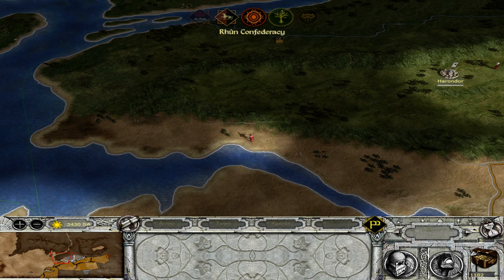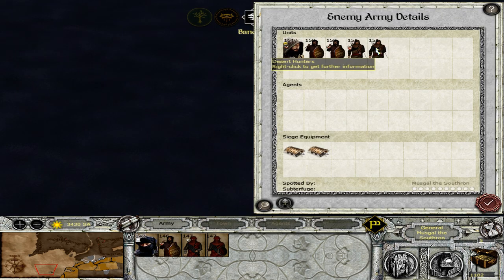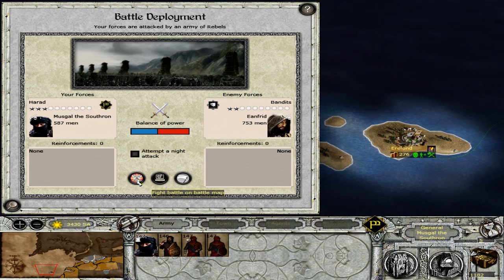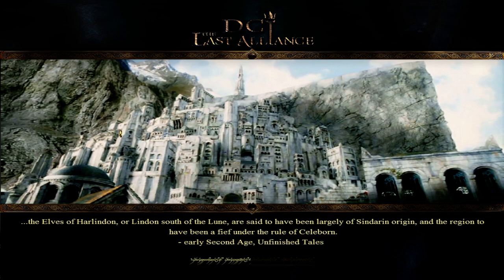Let's try and make peace with the Numenorean kingdoms for the moment if we can, and get some trade rights with them. Because as long as we are only taking rebel settlements, I don't see the need of waging war against them — we can just make some money out of trade with them instead. But here we are besieged and attacked by Enafrid, the rebel general located here on the island of Ereland. Musgal de Southron has gathered his defenders and they are ready to wage war. And you only had desert hunters here — three Harad pirates and two archers. We have one dedicated melee unit, so I hope that that will be enough.